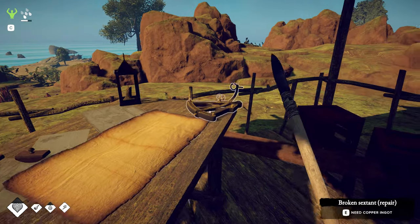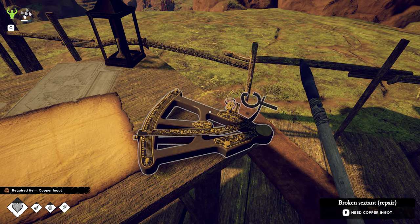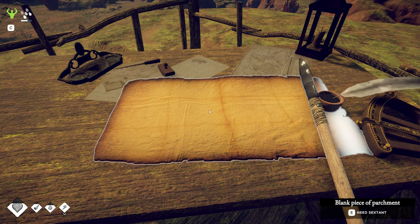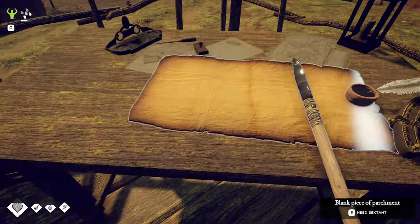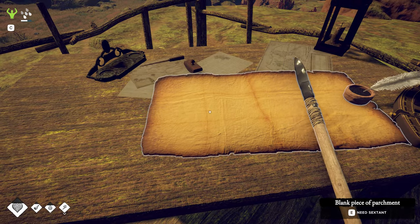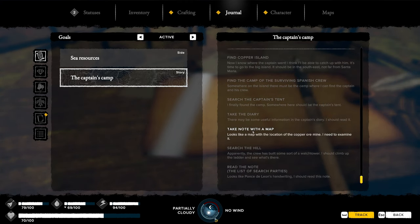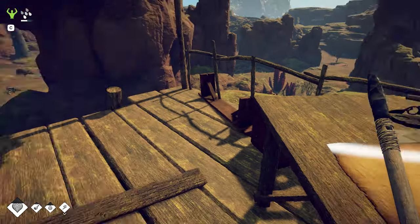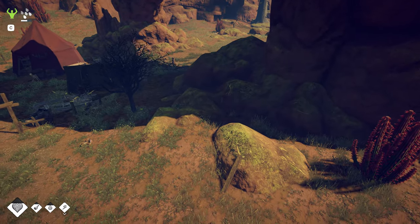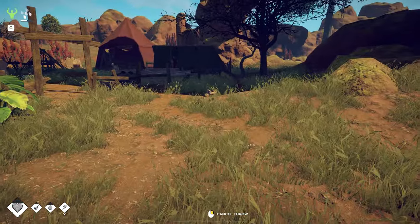We needed the sextant as well. Here's one here. Oh, we need a copper ingot to repair it. Interesting — I think we need that for this, right? So we need one copper ingot. We can repair that and then do some mapping here. That might be what we have for here — the captain's camp. Take note with a map. So we'll try to get one of the ingots and get that repaired. Can't do that today because we have to go back to our other base to do our repairs.